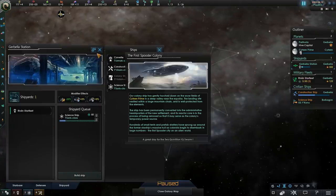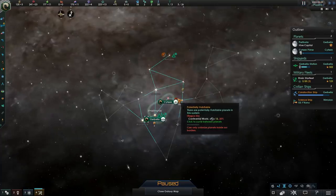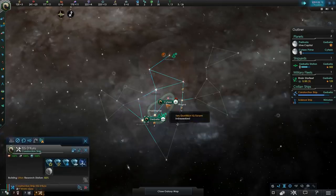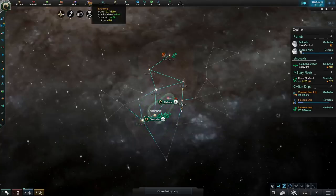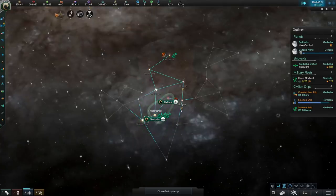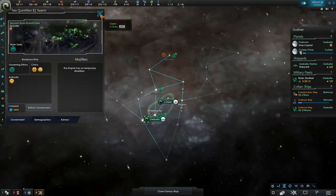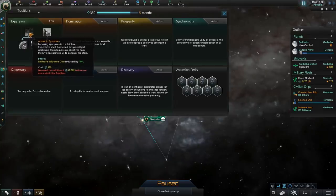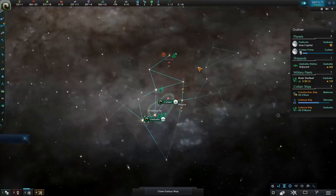Let's build another science ship and start surveying some of these systems. We do have the size 13 continental world over here, but it does seem that we have a size 22 arctic with 80% habitability. Let's survey that system and just leapfrog over there. It doesn't really matter what these systems have — we have plenty of influence and we're producing plenty, because we're a hive mind and a devouring swarm with minus 50% starbase influence cost. This is also going to be further decreased by a meonic synapsis, which is going to give us minus 60% in total influence reduction, so every single outpost is going to be dirt cheap.